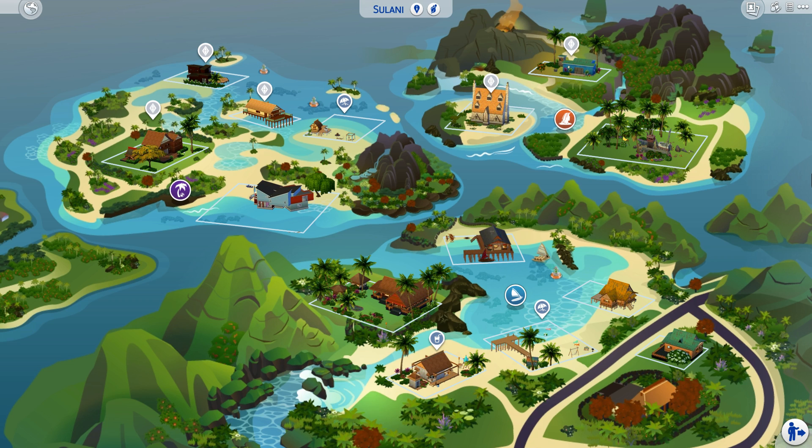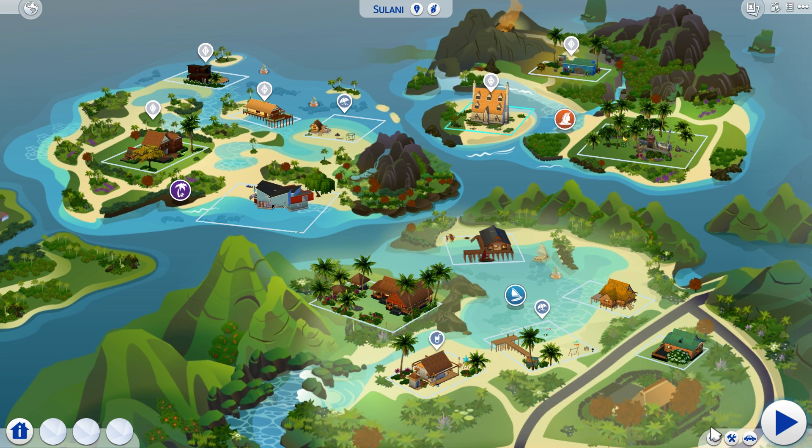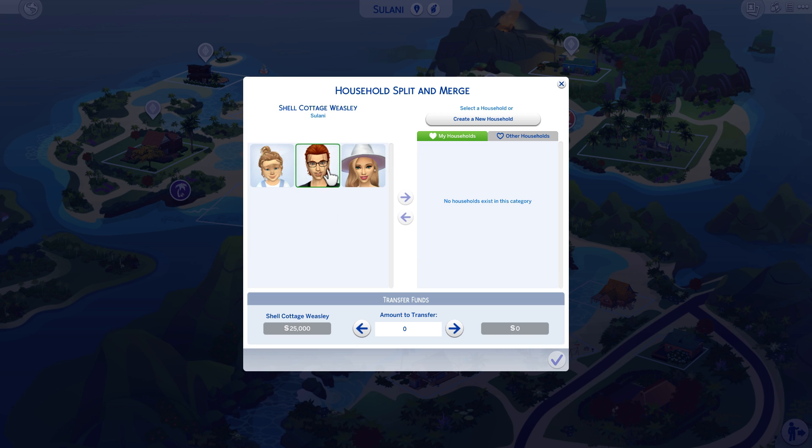Welcome to another episode of Jan Plays the Sims. In here I'll show you Shell Cottage. Guess who lives in Shell Cottage? None other than Bill Weasley, Fleur Delacour Weasley, and their daughter Victoire. I decided that, you know, they live in Shell Cottage — they'll live in Shell Cottage in my thing too.